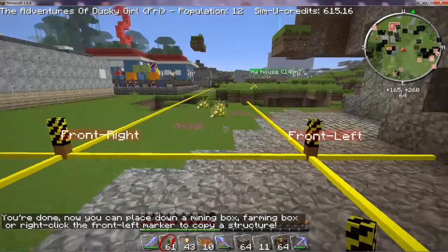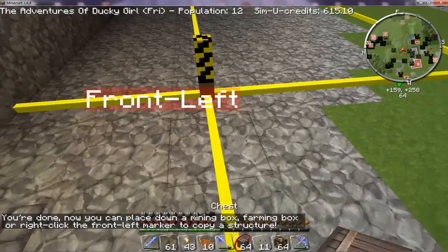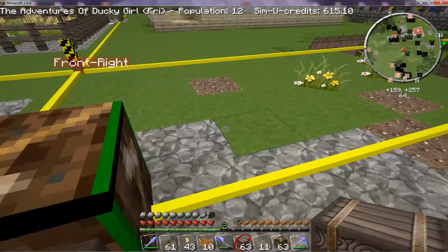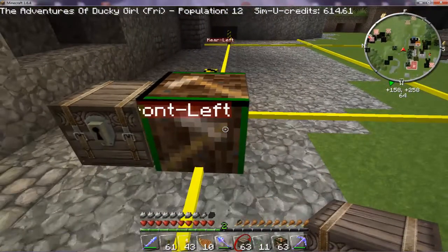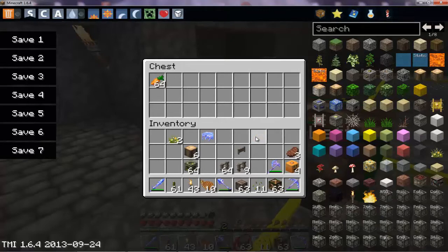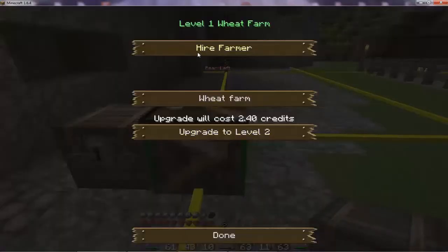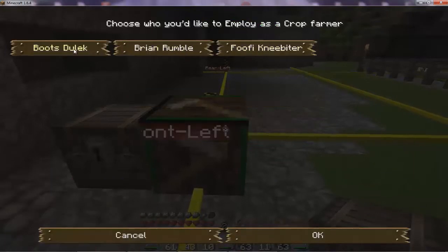So now we need the farming box and we put that one here, and we put a chest beside that. And because this is going to be a carrot farm we obviously need to help them out and give them some stuff. So we need to get into that chest some carrots. Carrot farm — hire farmer — we'll grab Boots.